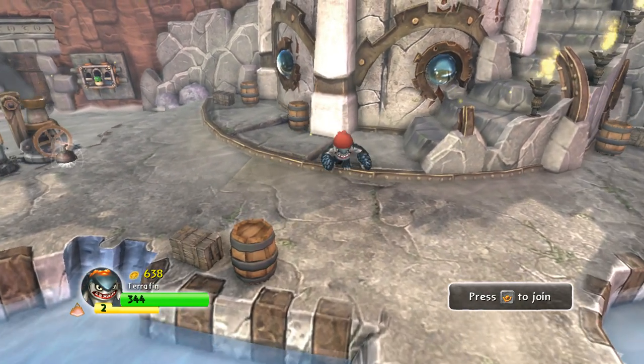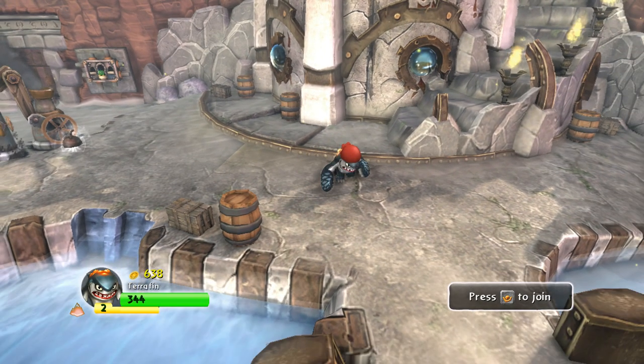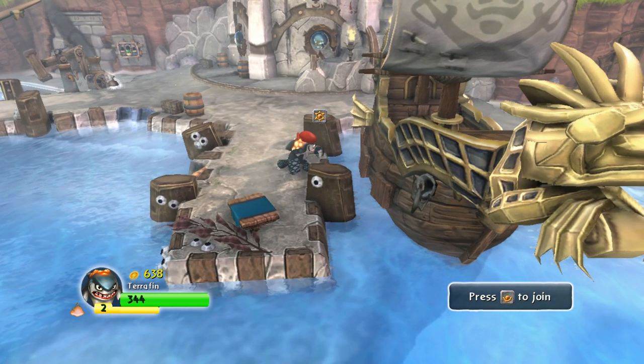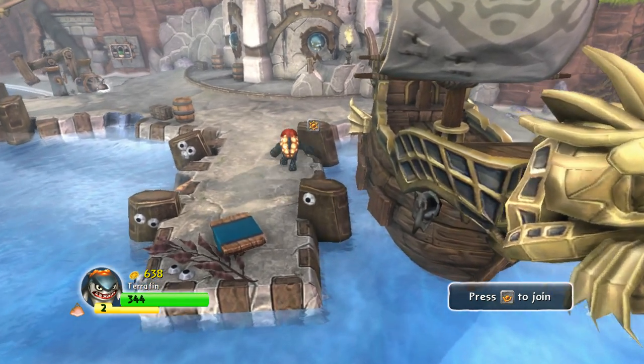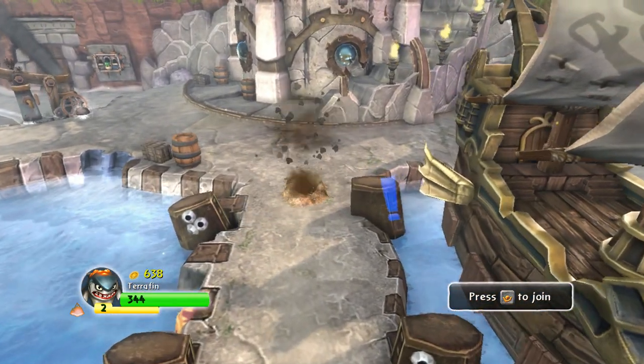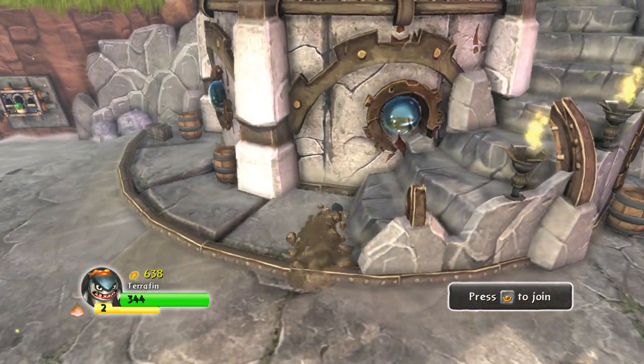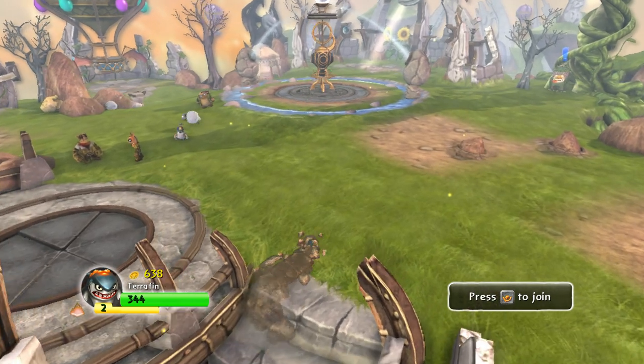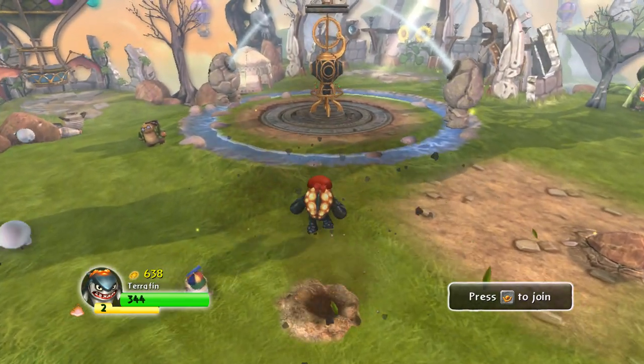Now you see I got Terrafin over here. Terrafin comes with the Pirate Ship pack, and oh look there's a pirate ship. So he comes with the pirate ship, the ghost swords, and a treasure chest.